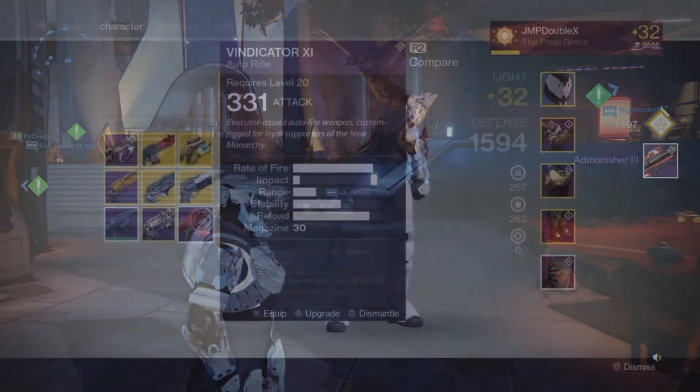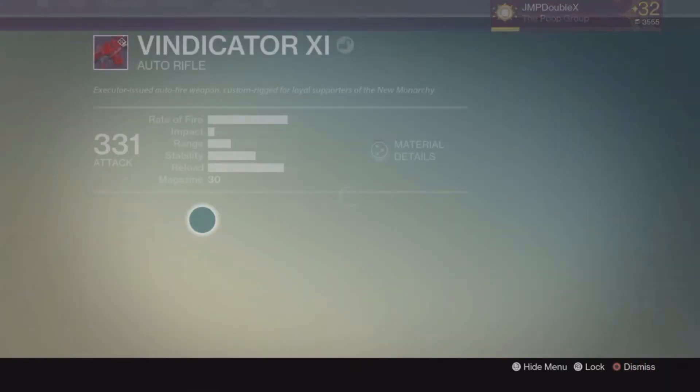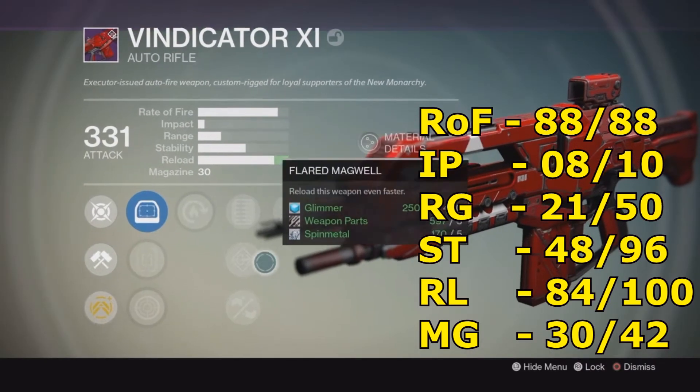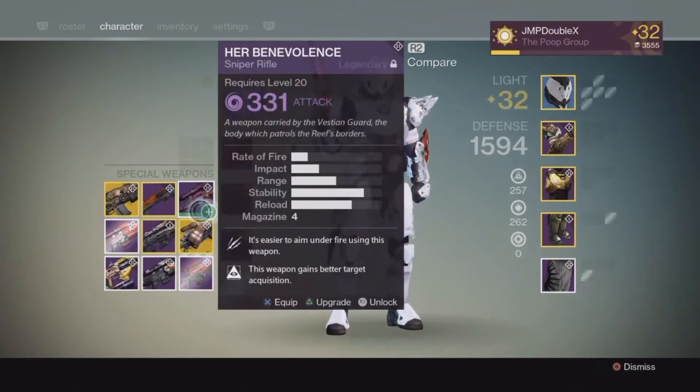Now let's go look at the perks. Alright, so we got a Vindictator freaking auto rifle from one of the engrams. This thing looks pretty good — look at the stats and the perks, pretty good, pretty good indeed.